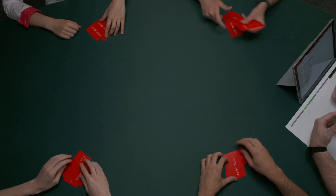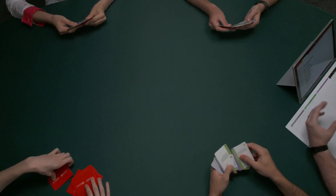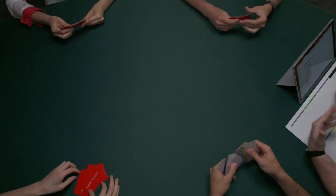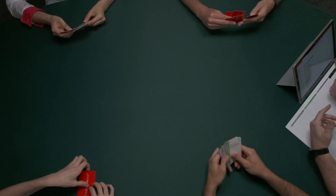Once dealt, pick a player at random to go first. To play a card, the player must read out the attack on that card they have picked, and then convince the team that there is something they need to do to mitigate this attack.